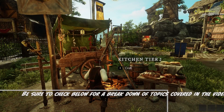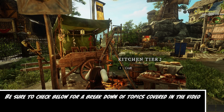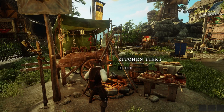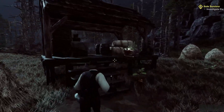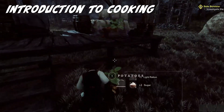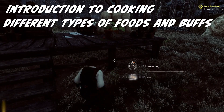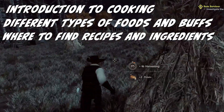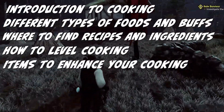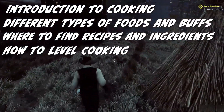Hey, what's up, YouTube? Red and Bordy here, back with another New World video. We have a good one today — this is a complete guide to cooking in New World. Don't forget to check the show notes for timestamps in case you're interested in a particular part of the video. In this guide, we're going to go over an introduction to cooking, general tips, the different types of foods and buffs, where to find recipes, how and where to find cooking ingredients, how to level cooking efficiently, items to enhance your cooking, and a cooking experience table.